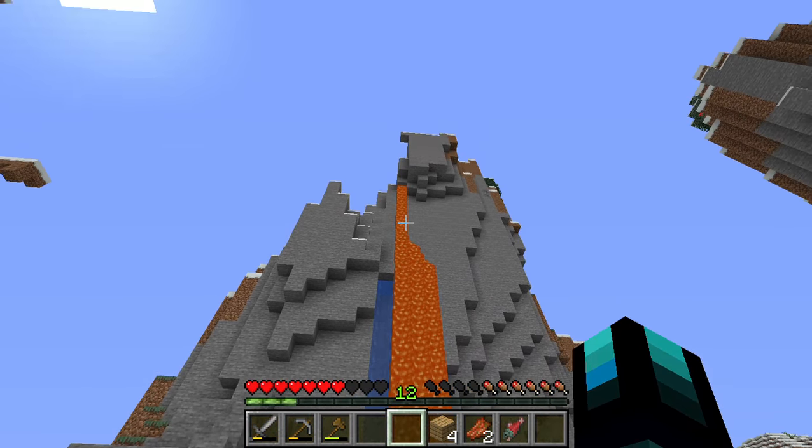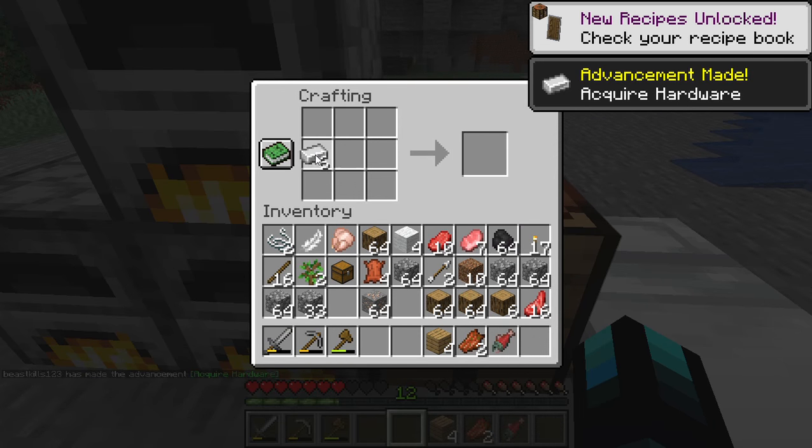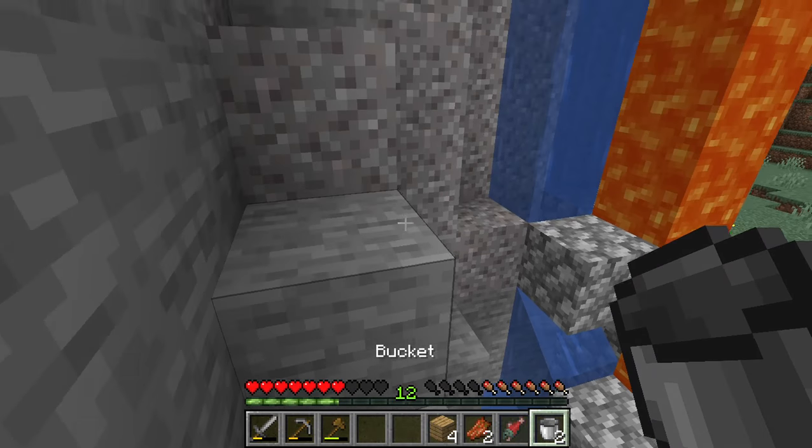Because there's no way I'm swimming up lava. So if I use a bucket to get the water and then a bucket to get the lava...